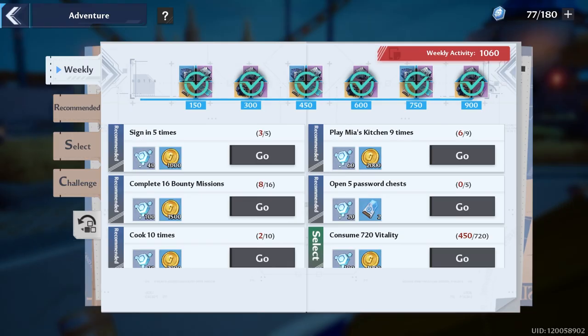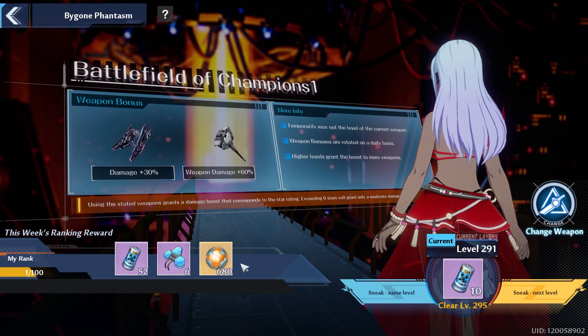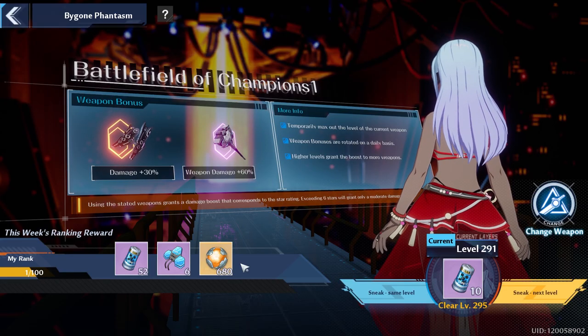Check the weekly tab and make sure you're doing enough to get everything at the top. For challenges — if you're doing hard challenges like Bygone, you could save your Mia's Kitchen uses to help power you up, but remember to use your three attempts before the day's over. For Bygone Phantasm, I recommend trying to climb a couple levels today rather than waiting until Sunday, especially since artificial island will bring a lot more things to do.